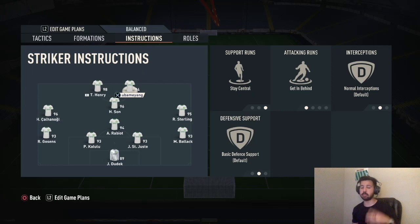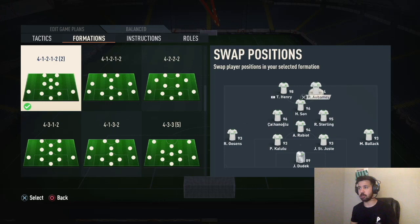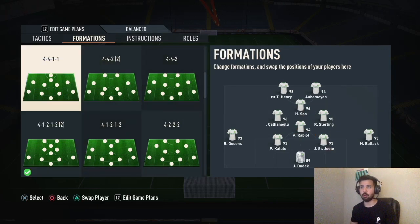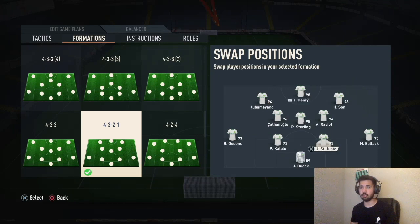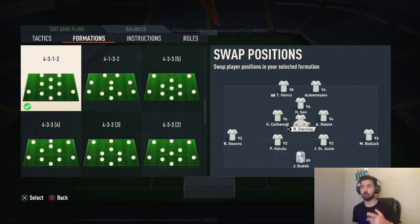Left mid: come back on defense, cut inside, come short. Your CAM is basic — get into the box for cross. Both strikers: stay central, get in behind. When you get in-game, use d-pad tactics — bottom arrow then up arrow — striker drop back. This makes your strikers and CAM drop deep, which will crowd your opponent's formation. If they're playing a 4-1-2-1-2 narrow, 4-3-2-1, or any formation with a center mid, your players will crowd that central CDM so they have no way to counter you, unless they're playing something like a 4-3-3 or a 4-4-2 with wingers.